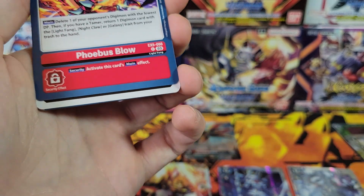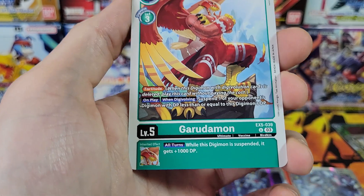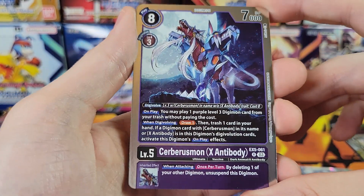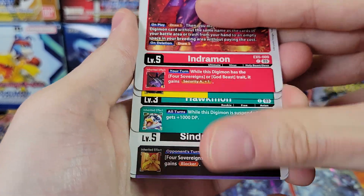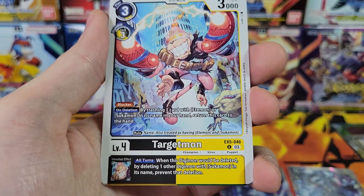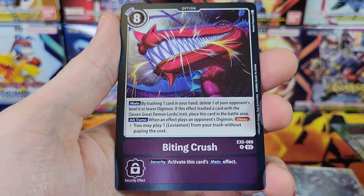Phoebus Blow — that was the wrong pile. We've got Garudamon, Cressmon, Cerberismon X Antibody, and Gabumon X Antibody. Those two come together a lot — they're in the same pack pretty often. Flaremon, Targetmon, Loaderleomon, and Bitingcrush.